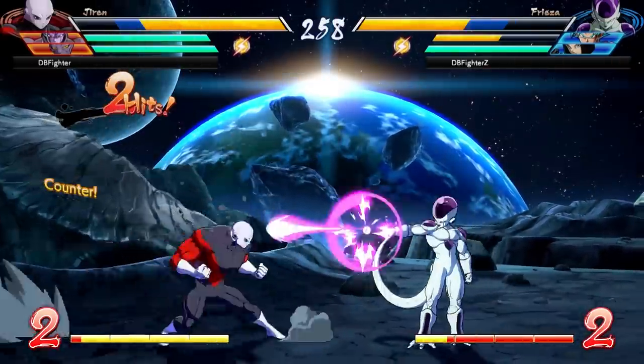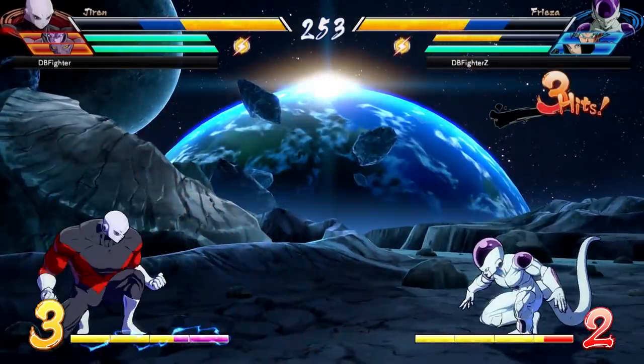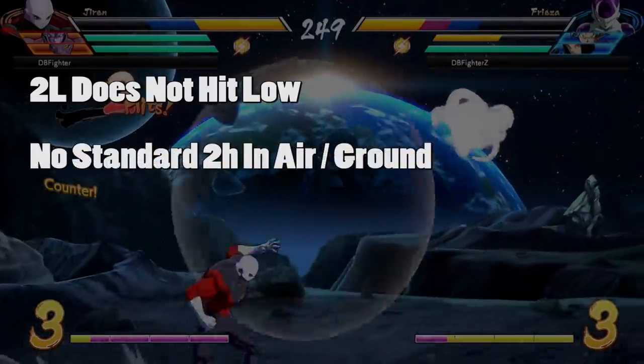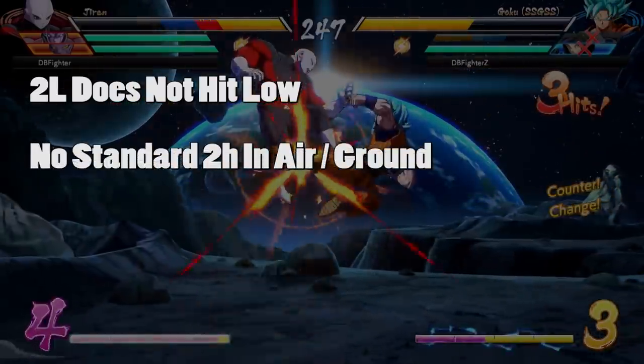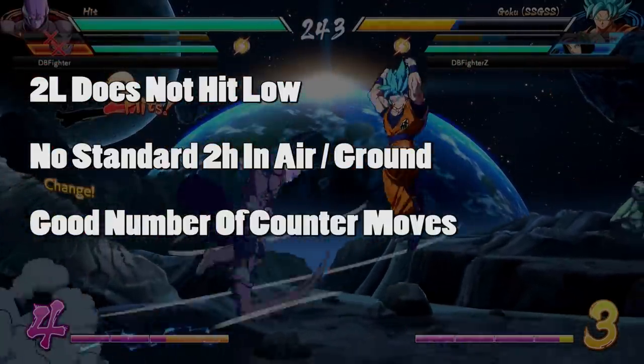Let's go ahead and kick things off starting by taking a look at Jiren. Let's break down some big things with Jiren. Number one is that he doesn't have a low hitting 2L. Number two is that he doesn't have a standard down heavy in the air or on the ground for that matter, but we'll get to that later. And number three is that he has a decent amount of counter type moves.